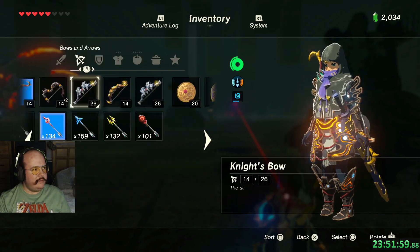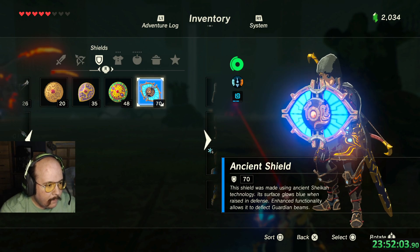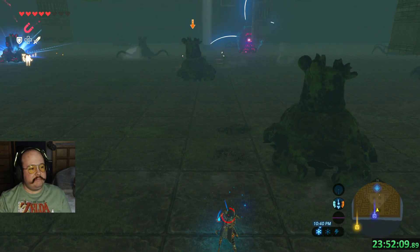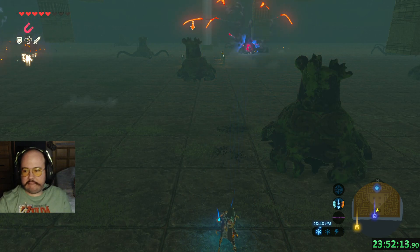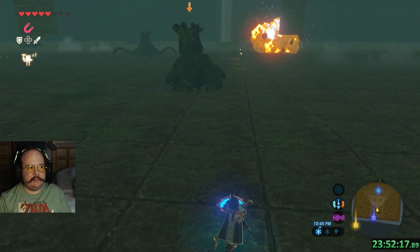What is this shield made of? Enhanced functionality allows it to deflect guardian beams. Powered up! We should have a tool that deflects these monsters' beams now, Adam.